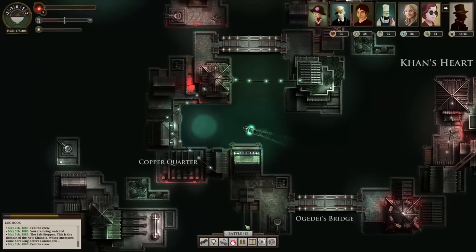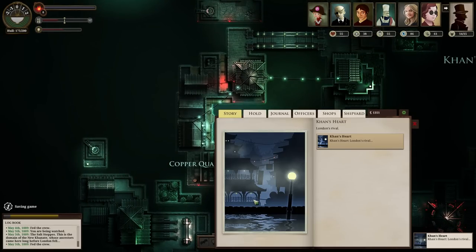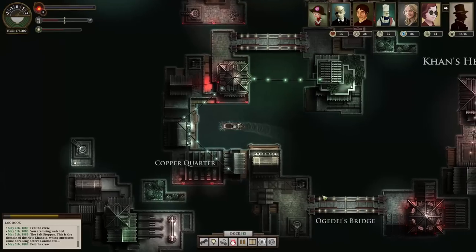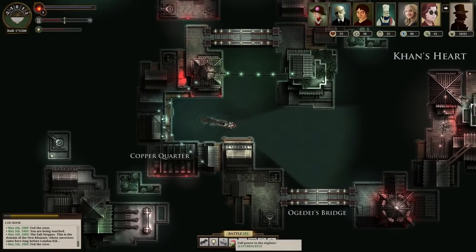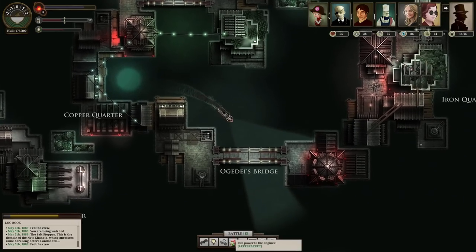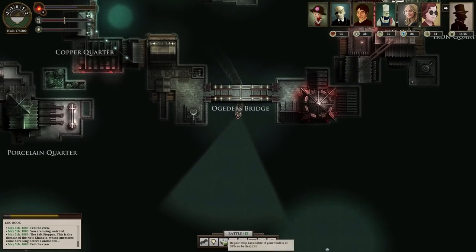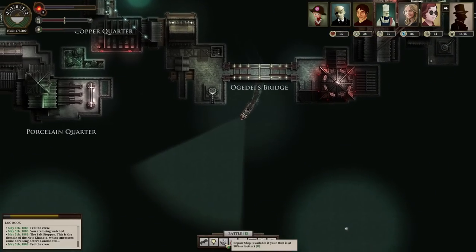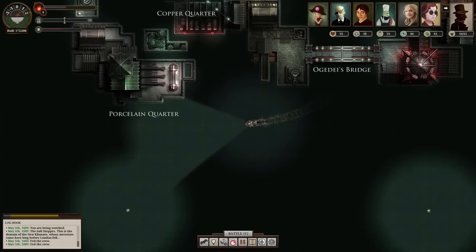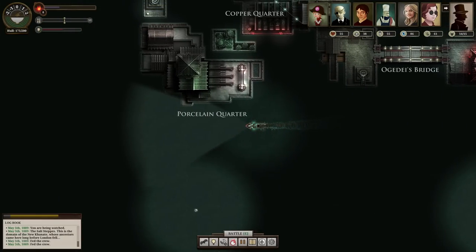Remember at the beginning of the episode, and like every other episode ever, I've said I keep forgetting to check whether they have any ships? I forgot again. Let's check - no shipyard available. No shipyard, no shipyard, no shipyard.